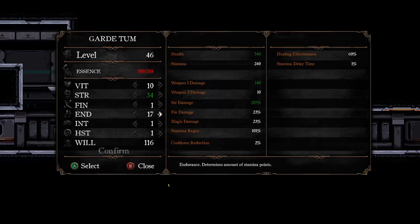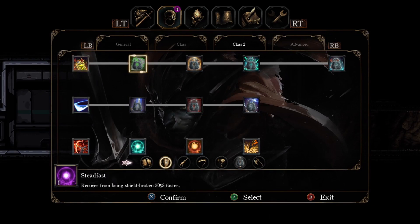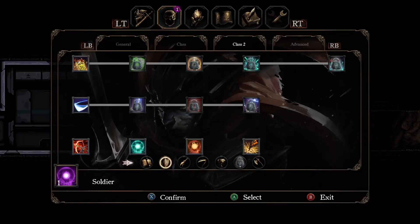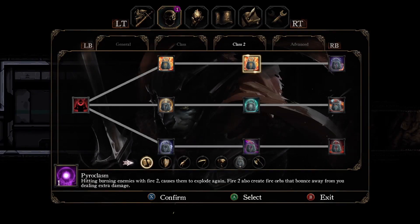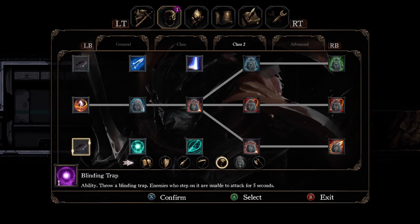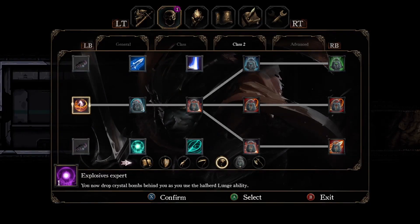To further increase the customizability of your character, there are four different tabs of skill points for your attributes. You have the general tab that every character gets, and before you start the game you choose a class — whether you want to be a mage doing range damage, an assassin using finesse, or someone swinging a huge hammer or greatsword. Then partway through the game, you get to choose a second class that synergizes with the first. This is really great for replayability with so many different build combinations.